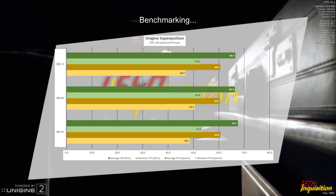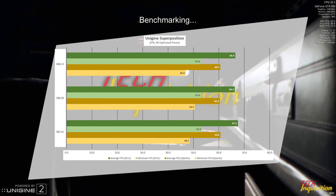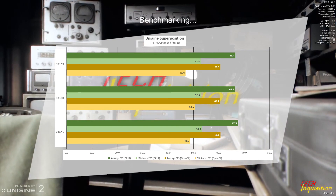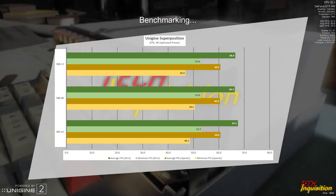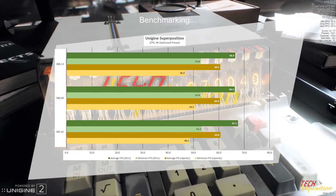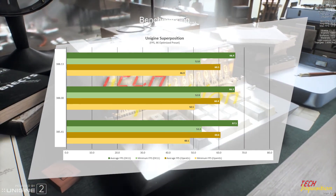Coming to Superposition, the DX11 performance went up minusculely, literally less than one percent, and is still about two percent down on my best score. The OpenGL also went up slightly, also less than one percent, and is almost less than one percent down on the best score. So OpenGL performance is roughly the same.